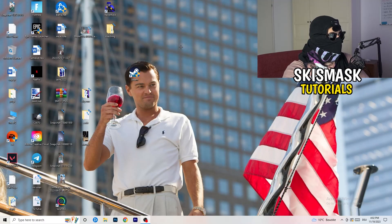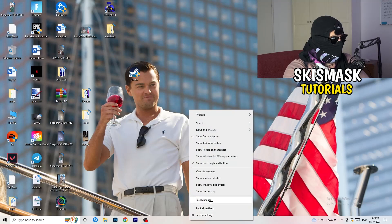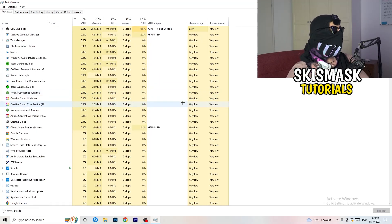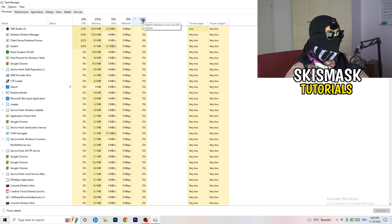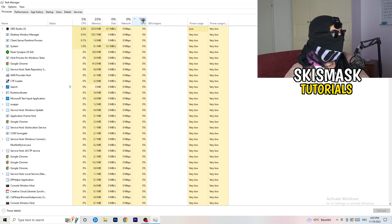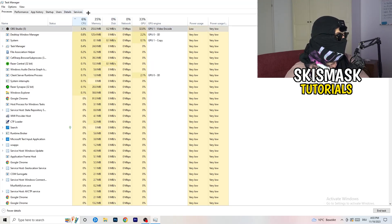Next, navigate to your taskbar at the bottom of your screen, right-click it, and click Task Manager. Once Task Manager opens, go to the Processes tab. Click on the GPU column to sort by GPU usage and end every task running in the background that's using too much GPU and that you don't need — for example, Razer Synapse. Then do the same thing for CPU usage.